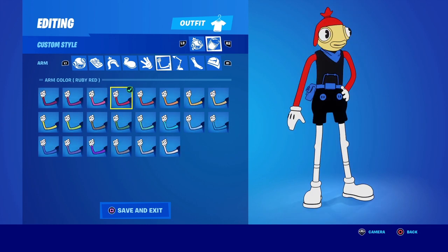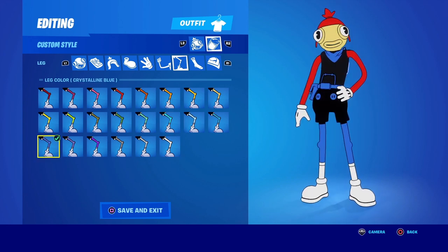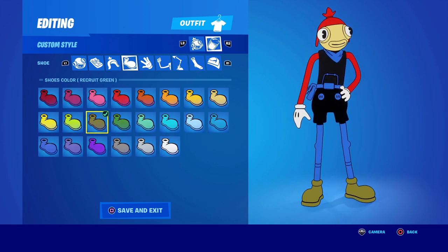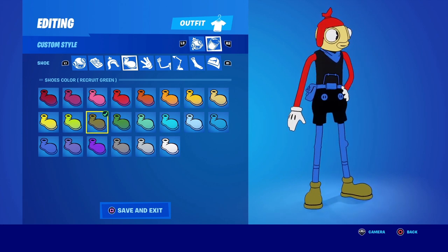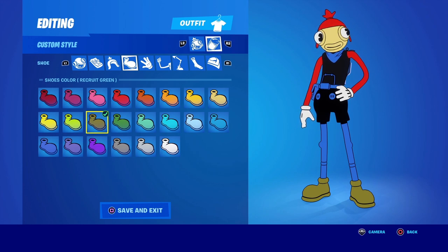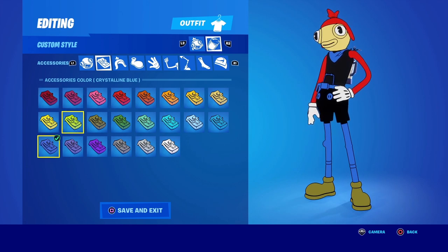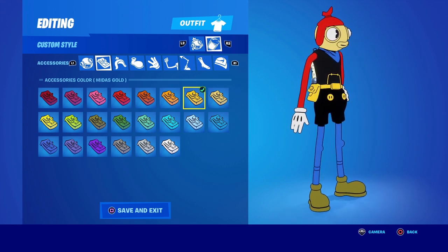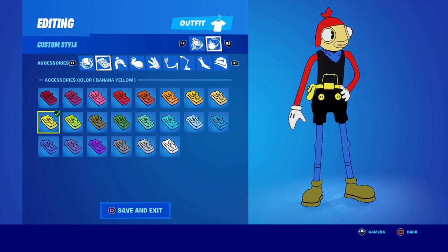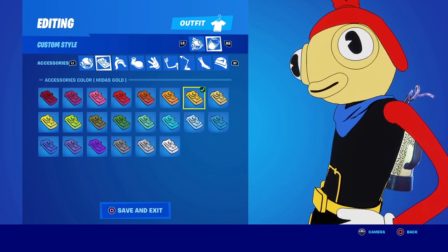For the arms, going red — ruby red is the one to go with. The legs, same blue as the shirt. The socks, same blue as well. For the shoes, pick recruit green — it's labeled for Jonesy green and doesn't look as green as you'd think, more of a brownish color, which is exactly the color we want for Mario's shoes.